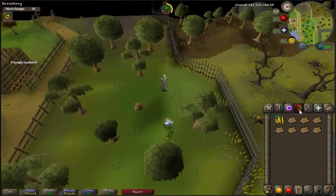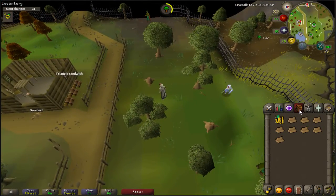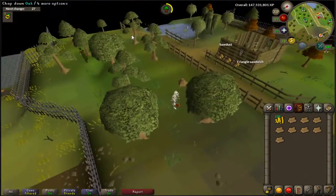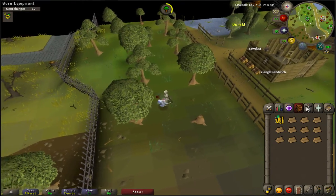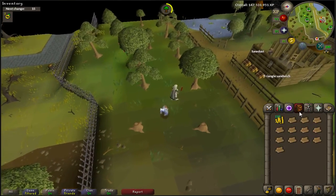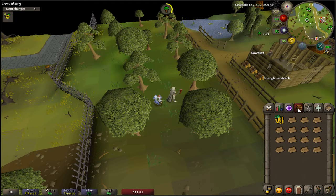There isn't much more to this method besides cutting oaks where I am now, using the sawmill which is just directly south of you, and depositing in the deposit box in the house just east of that pond. I'd suggest bringing full graceful because as you can see I'm already at 80% energy and we've already woodcut half of our inventory load.